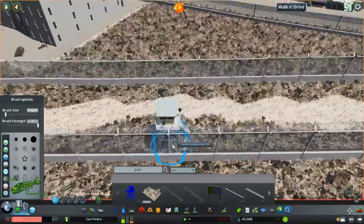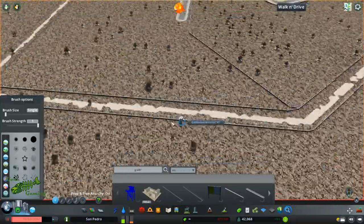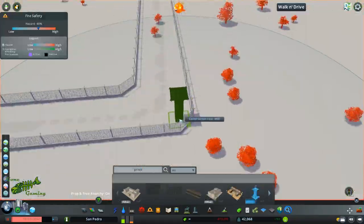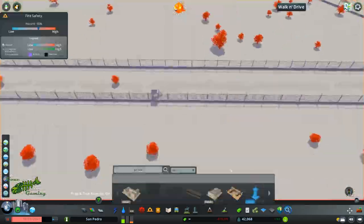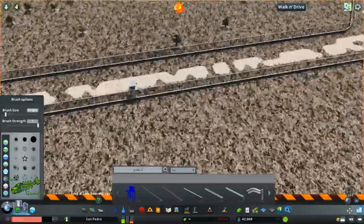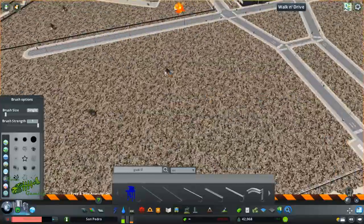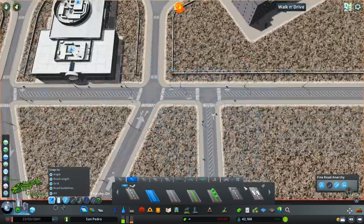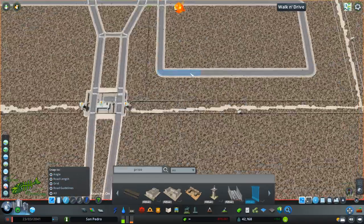Now we're going to go through and add a whole bunch of watch towers. I have these little guard towers from the workshop that I'm putting on the main stretches and on the corners — from the Interactive Prison Pack. I'm using those bigger guard towers on the corners of the different fence sections to make sure you have full coverage. Making sure there are no trees because you want to keep it cut down so they have good sight lines if anybody tries to escape.